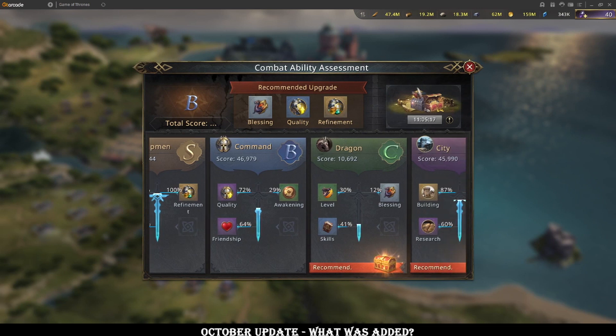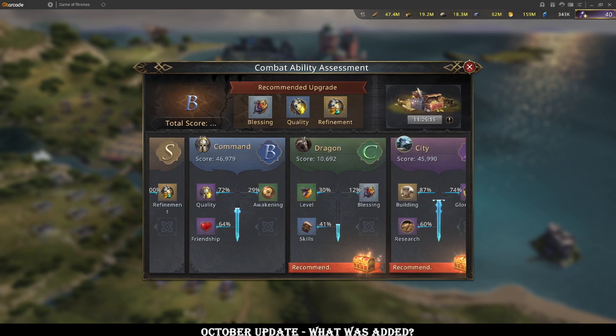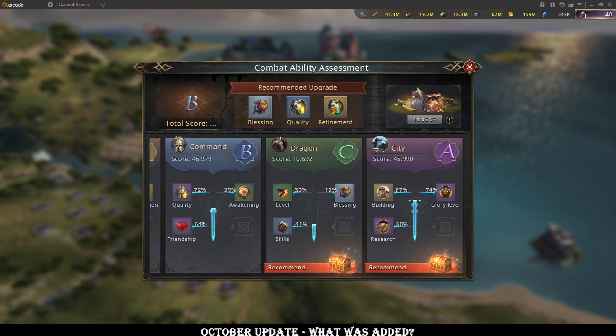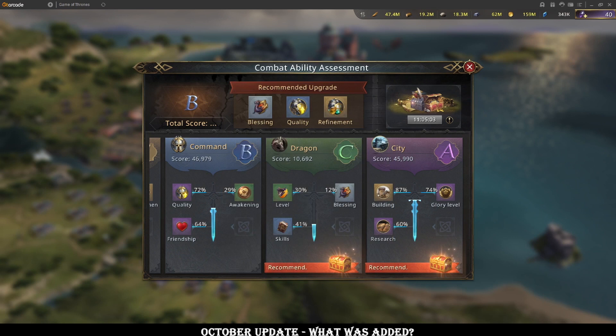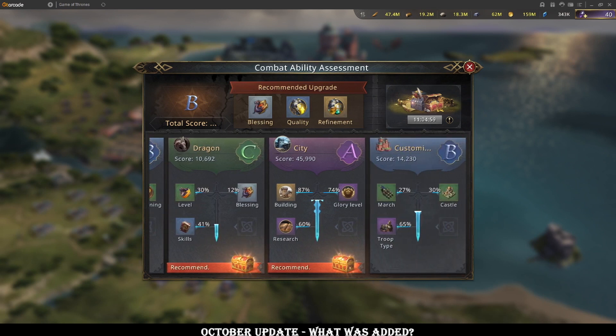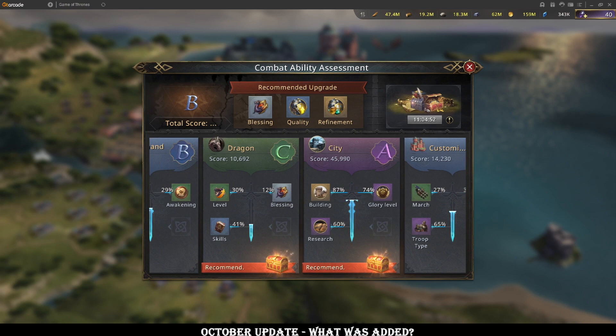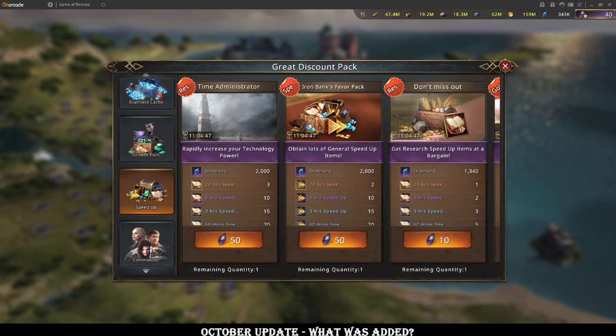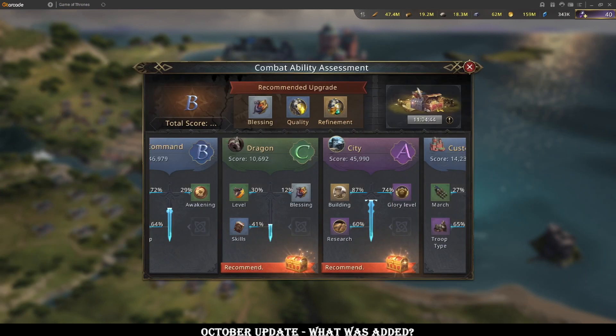It's very harsh in stuff like dragons, which are hard to really get high without huge investment on stuff like the blessings and level. Because if mine is 30% on level and I have the first two maxed, it's only the sapphire dragon which is the last 70% of that, which is a bit interesting. So I'm not really sure on the scoring criteria. Just clicking the recommended packs will take you to the store — nothing too crazy.